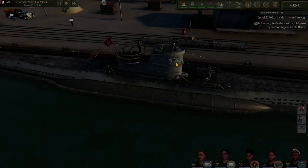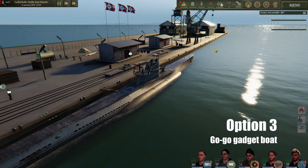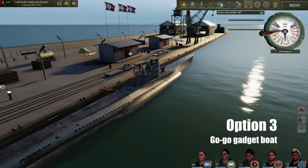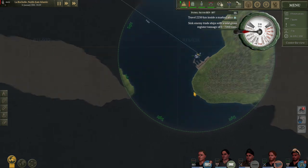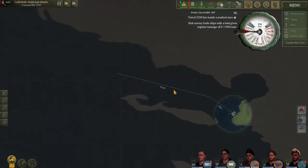In B1.28 you can simply throw the boat in gear and it will pilot you automatically out to sea. We can simply open our telegraph, engage engines, and off we go. If we check our map it has plotted us a course out around the jetty and into the Bay of Biscay.